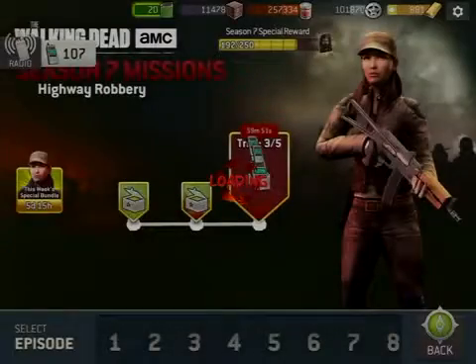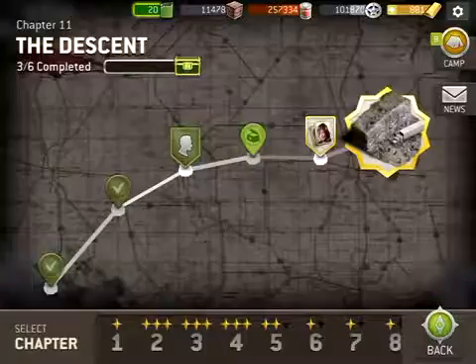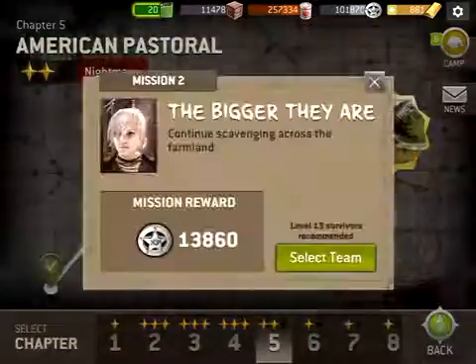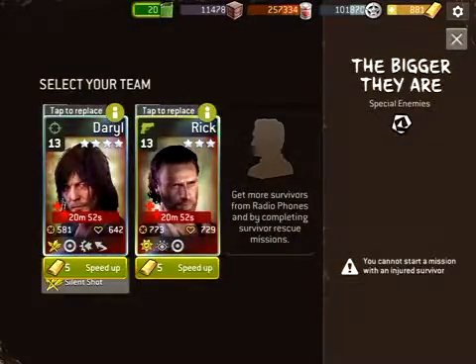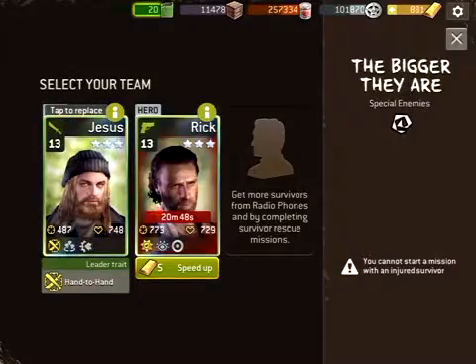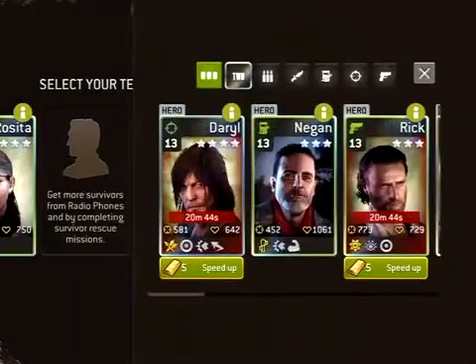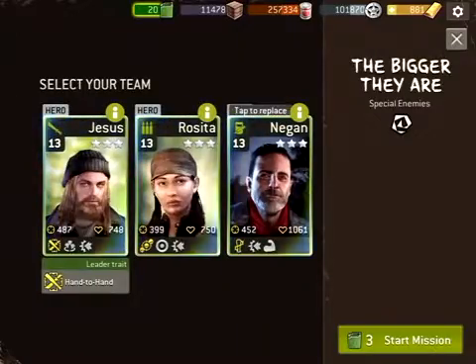So we got — I don't know how much, that was like five. We're going to move to a nightmare mission, level 13 — oh man, they're both bruised. So we're going to use Jesus, Rosita that I just upgraded, and we're going to do Negan.